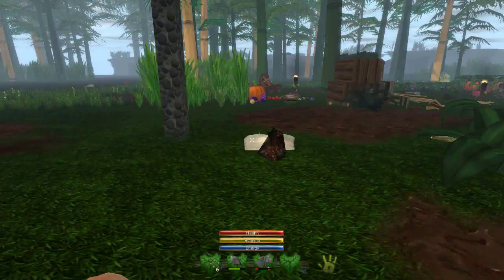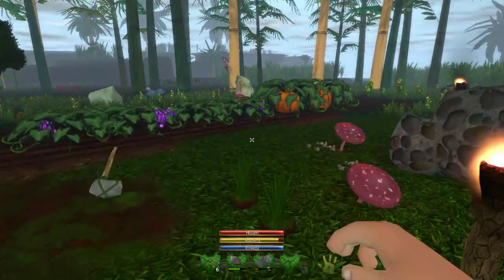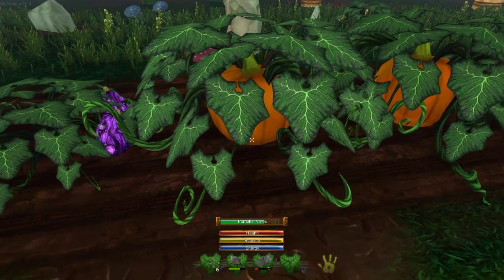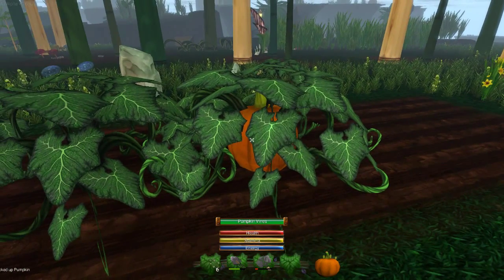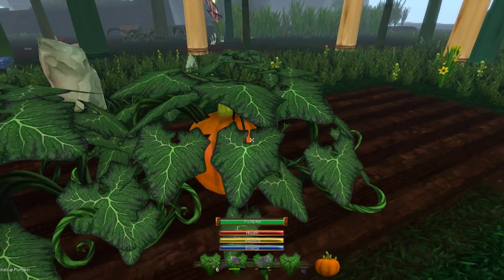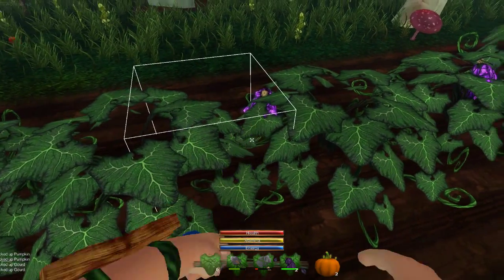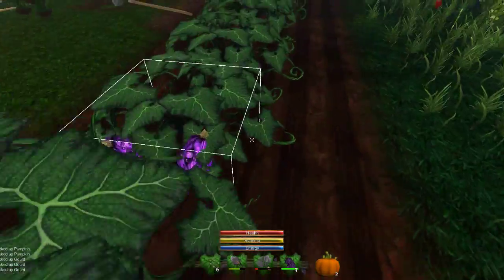Today we want to harvest some of the crops we planted last episode. There's the pumpkin — I want to break our vines. We need to get it until it says 'pumpkin' and not 'pumpkin vines.' We also need some gourds, which are going to be very cool — besides already being cool looking.